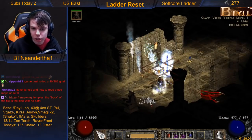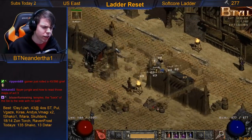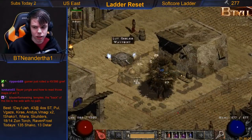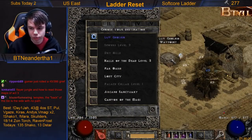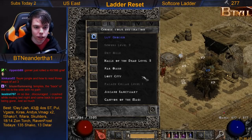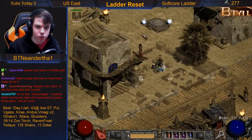That one's a little bit of a tricky one. Other blocks we can look at are sewers and temples. As someone in chat just noted: the back of the tile is the side with no path. Let's look at sewers.